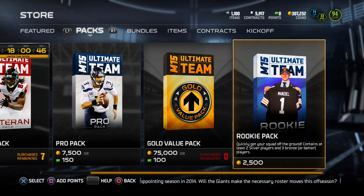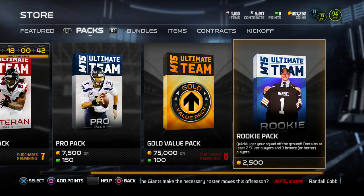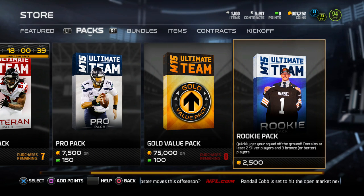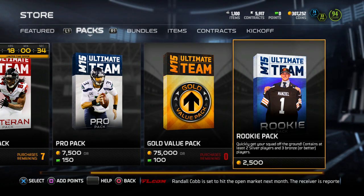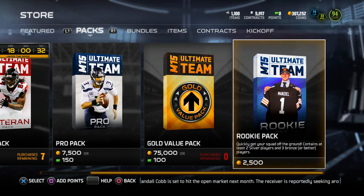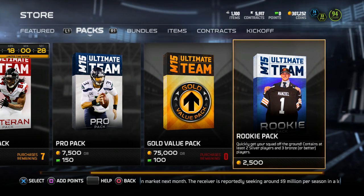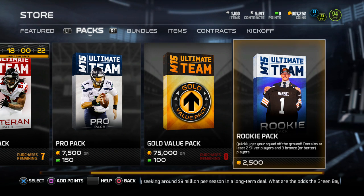Yo, what's going on YouTube family, welcome back to another video. Today we're back on Madden 15 Ultimate Team and I wanted to make a quick video because somebody sent me a message on PSN asking if I have any tips to help get that Barry Sanders collection pretty much done, and all I had to say is: rookie packs.